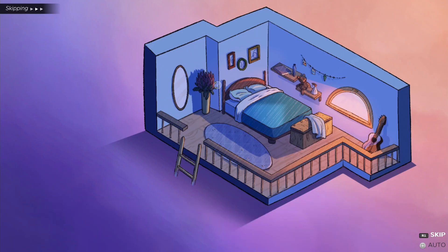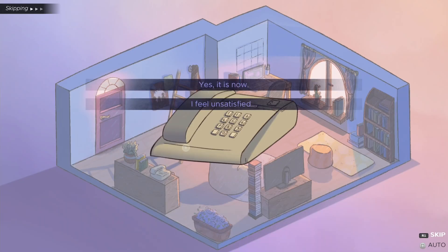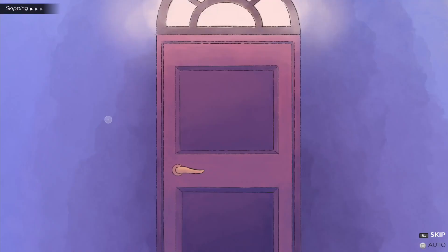Go downstairs and click on the telephone. Select 'I feel unsatisfied,' then 'Bye mom.' Now click on the door to get another ending.